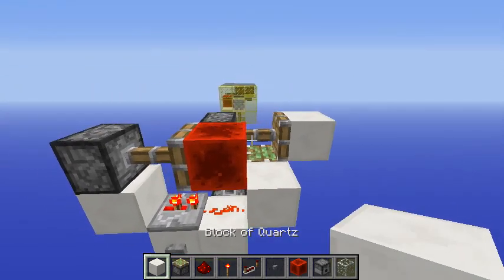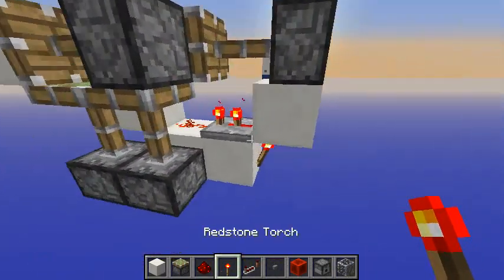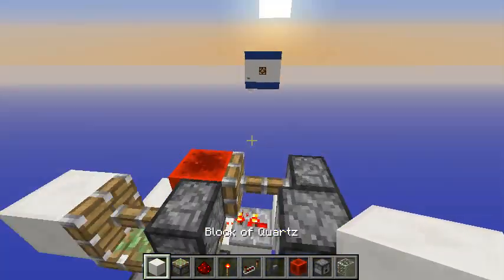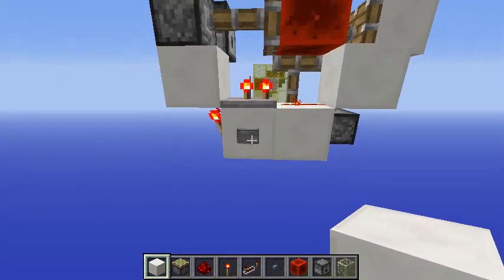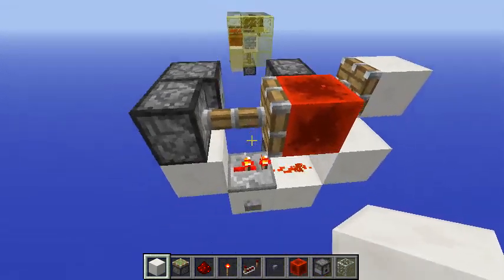Also place your horizontal piston here with any kind of block, and finally use a redstone block just like this. To finish things off, place your dispenser here — and of course we need arrows inside it.